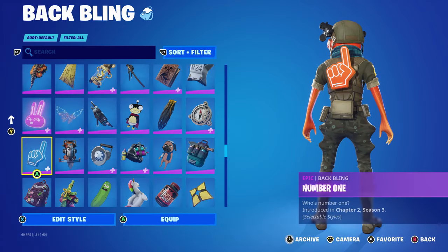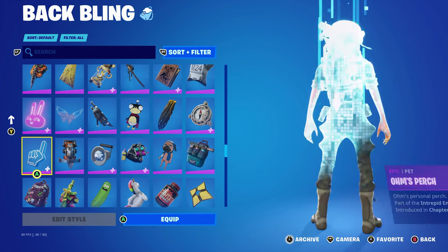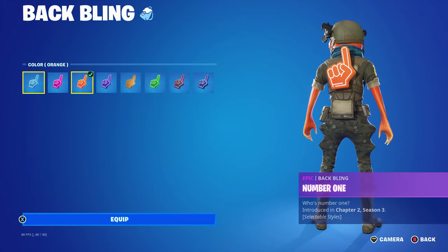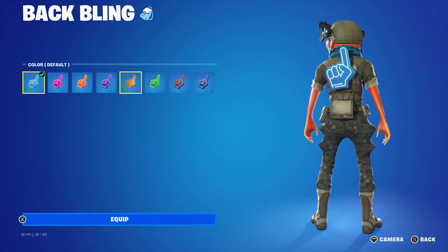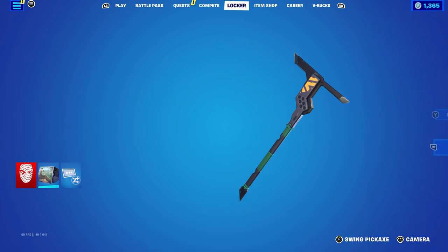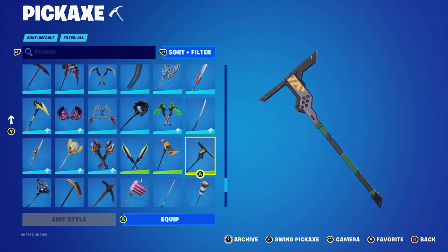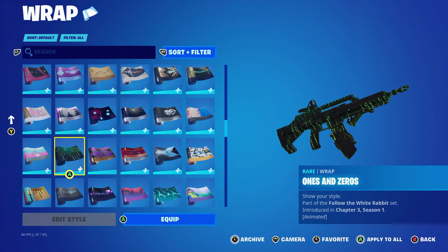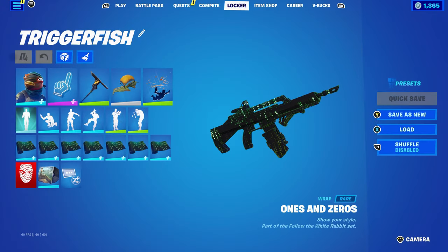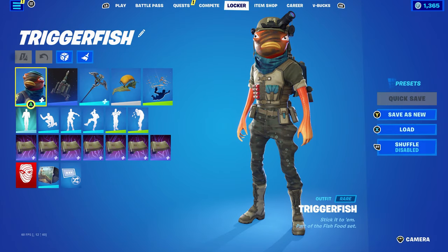For this combo I decided to use the Number One back bling — one of the first ever Fortnite back blings. I decided to use the color orange, but blue or green would also work nicely. The pickaxe is the Angular Axe, part of the Counter Attack set introduced in Chapter One Season Six, mainly used for the green and yellow — the black goes nicely as well. The wrap is Ones and Zeros, part of the Follow the White Rabbit set introduced in Chapter Three Season One — basically a Matrix wrap that works very nicely for black and green.